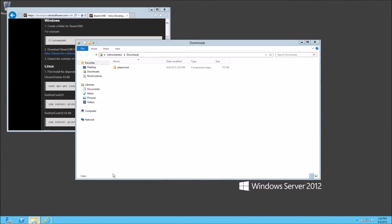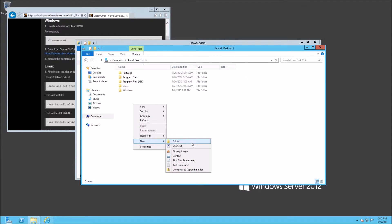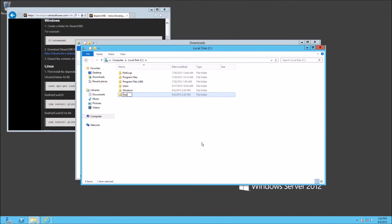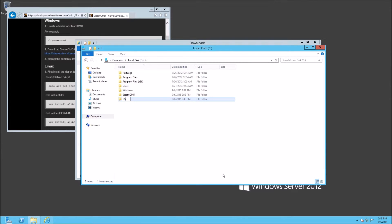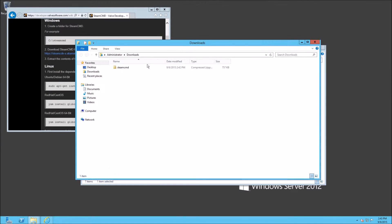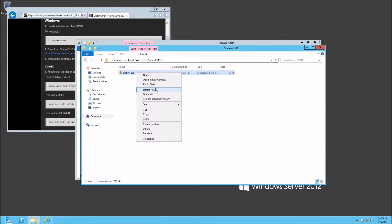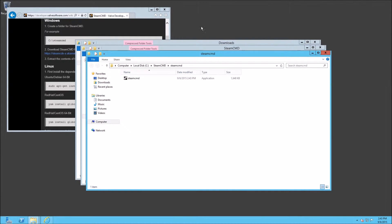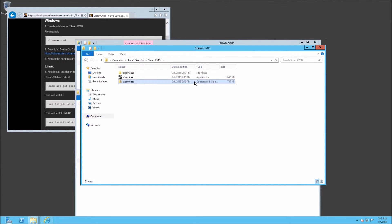Open a new file explorer, go to Computer, and open your C drive. We're going to create two folders here: we're going to create 'SteamCMD' — you don't have to do it this way but that's the way I like to do it — and then we're going to create 'CSGO server'. Just keeps our stuff organized a little bit. From there, drag and drop or copy and paste the SteamCMD zip file into that folder and go ahead and extract it.